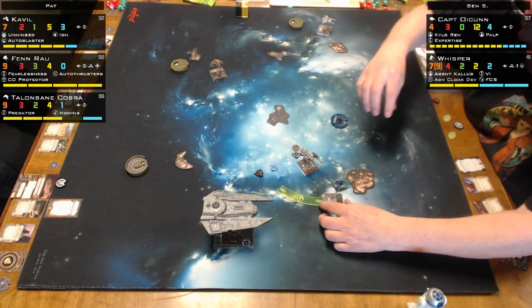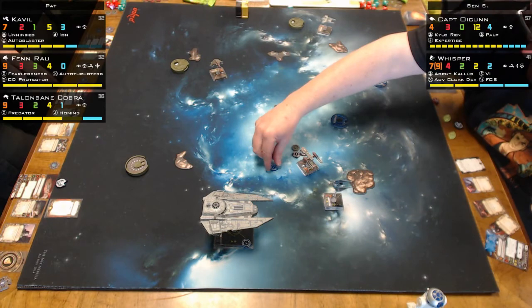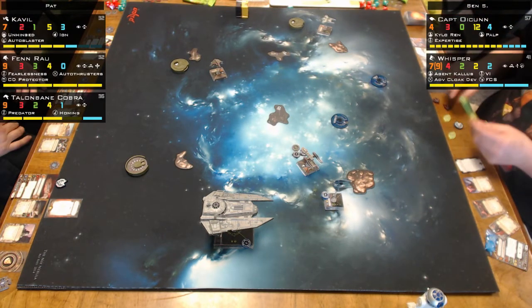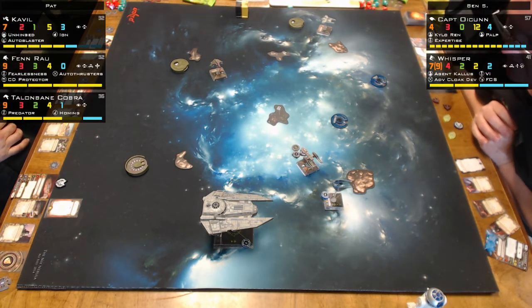I haven't done my movement yet. Now I'm at range two. If you barrel roll, you can get out of range. No, I'm stressed — I can't. Two banks — is that a green maneuver? Oh, it is a green maneuver. That's why I pulled it.